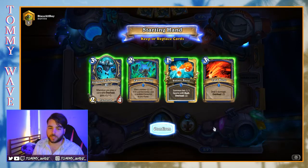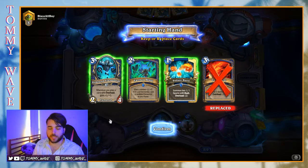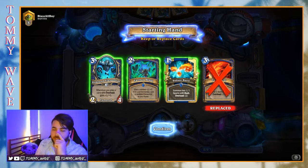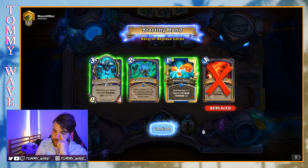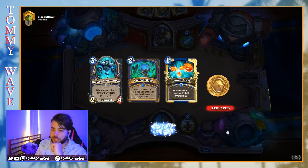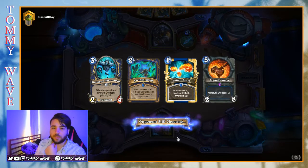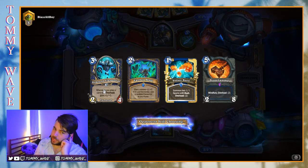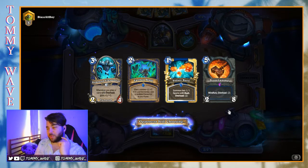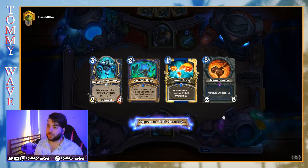Okay, here we are — up against a Hunter. We have Voltaic Burst, Earthen Might, and the Unbound Elemental. I think we can keep all of these; ideally we'd draw into a Firefly since we don't really want a Voltaic Burst on turn one. Against the Hunter, maybe we can gear up an Unbound Elemental. If it's Beast Hunter versus Spell Hunter, we might be in Struggle City.